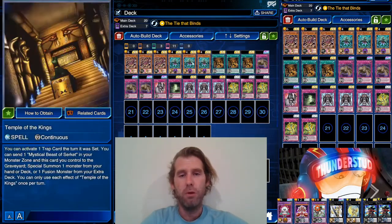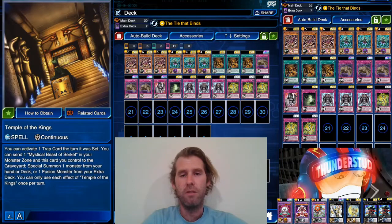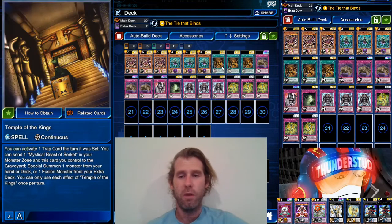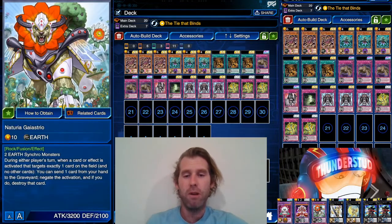We also have three-card combos. If you have Serket, Temple of the Kings, and one of our many trap monsters, you use Temple of the Kings to set your monster and bring it out immediately, then normal summon Serket with one tribute. Now with Serket, you can send Mystical Beast of Serket in your monster zone and a card you control to the graveyard to special summon from your hand, deck, or one fusion monster from your extra deck. You can only use that effect of Temple of the Kings once per turn, so you can cheese out a fusion monster.